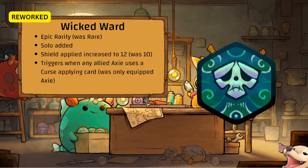Wicked Ward is now an Epic rune, Solo has been added, shield applied increased to 12. It now triggers when any allied axie uses a curse card — before it was only the axie equipped with it. So if you do any type of curse you get 12 shield across the board. Though I think it still only applies to the user, so this is still a frontliner card.